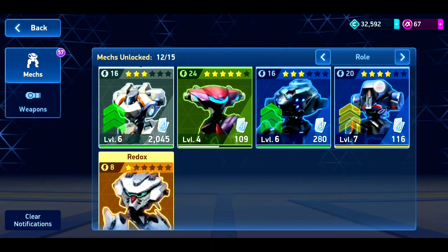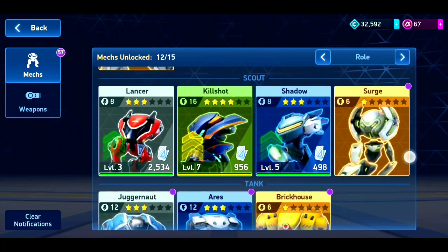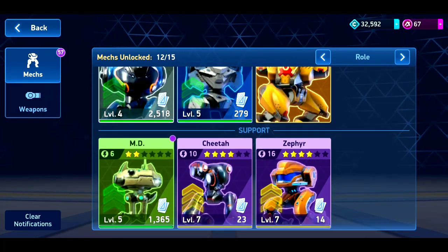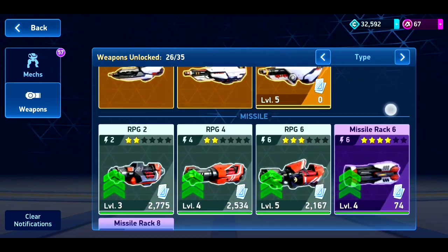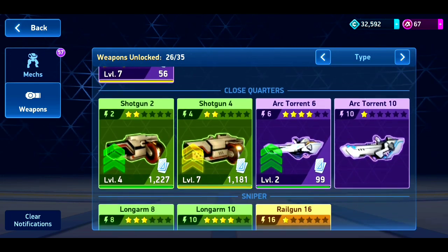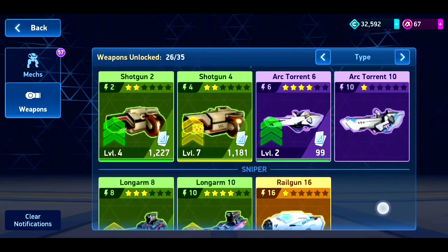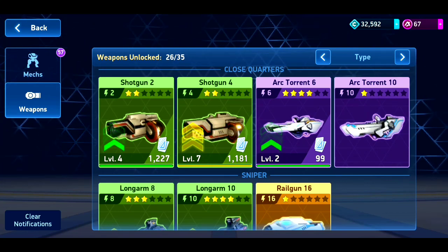Now let's go to inventory and see the new weapons. There is no new attacking weapon arrived. Let's go to weapons - shotgun. As you can see, new shotgun skins have arrived. This looks really cool and really looks like a shotgun.